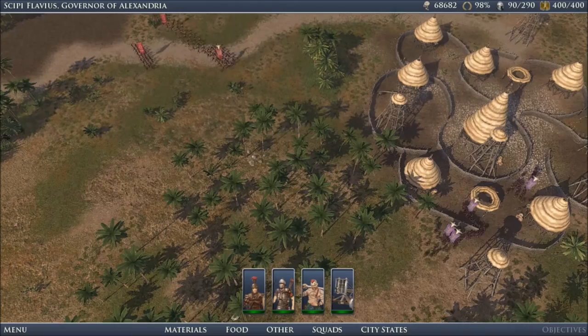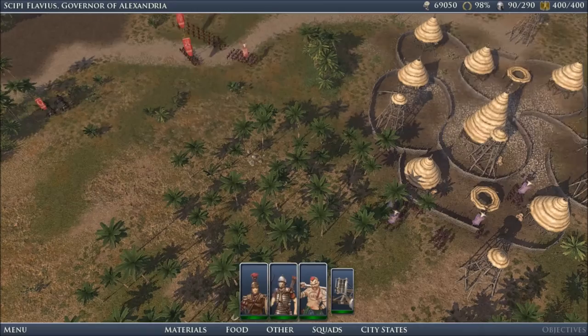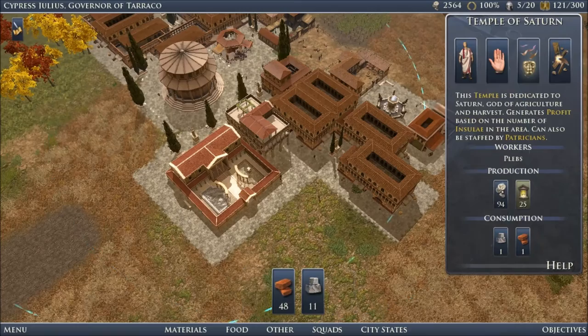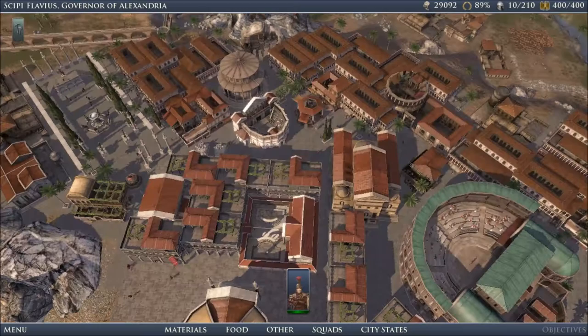Gameplay-wise, the strategy of Grand Ages is based around proximity and expansion. For proximity, as you'll notice almost immediately when you start construction on your city, every building you place has an area of effect. This is important because your citizens will not be able to work or eat or worship at any structures that are outside of the area of effect of their homes.